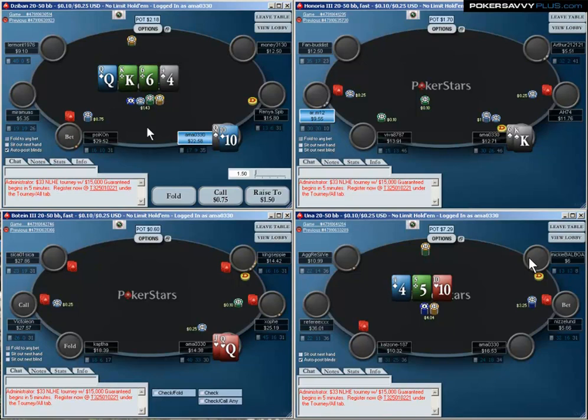We finished part 1 on this hand — the top left table — Queen-Ten, where I decided that folding the turn was going to be best versus an unknown player's range.